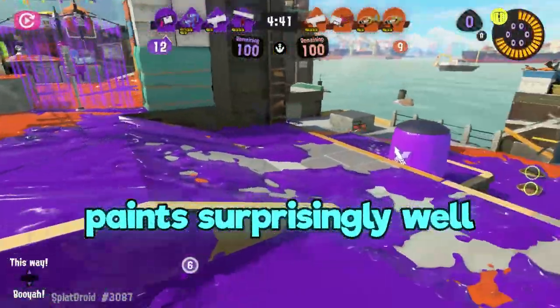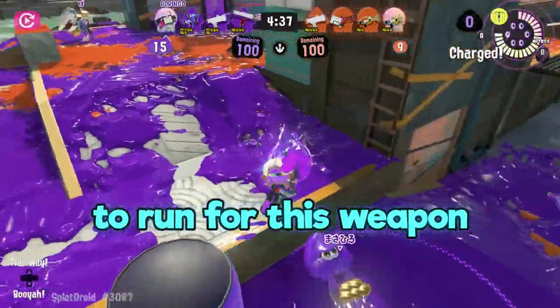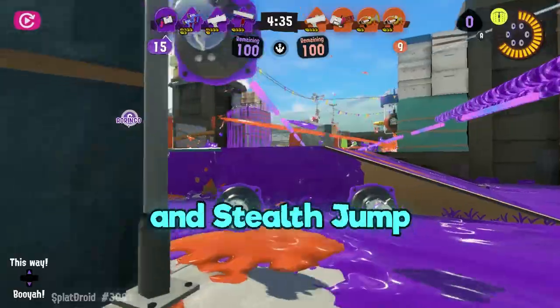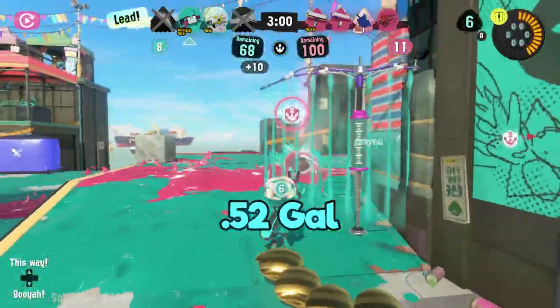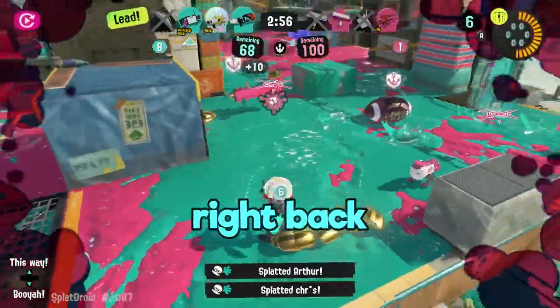The 52 Gal paints surprisingly well when you jump up over and over again. The best kind of gear to run for this weapon would be swim speed, quick respawn, and stealth jump. The playstyle of a 52 Gal is very aggressive, which is why quick respawn and stealth jump are great to get right back into the battle.